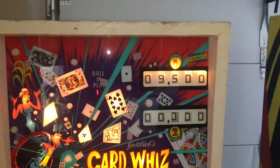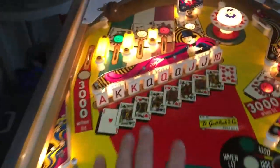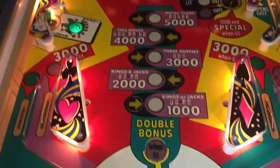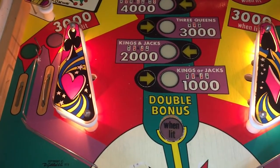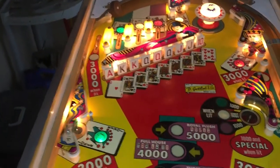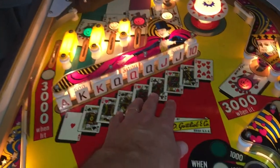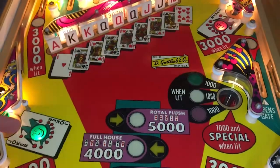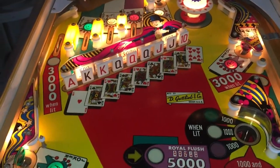I want to go over some of the rules. I turned it on and scored a few points. The way the bonus works on this is cool — whatever drop targets you get gives you a corresponding bonus at the end of ball, and you can double it. On a three-ball game, double bonus automatically lights on balls two and three. Depending on if you get the jokers — green, red, and white — it increases the drop target score. Normally drop targets are 1,000; if you get a joker it lights one of these for an additional 1,000 when you land in the out hole.